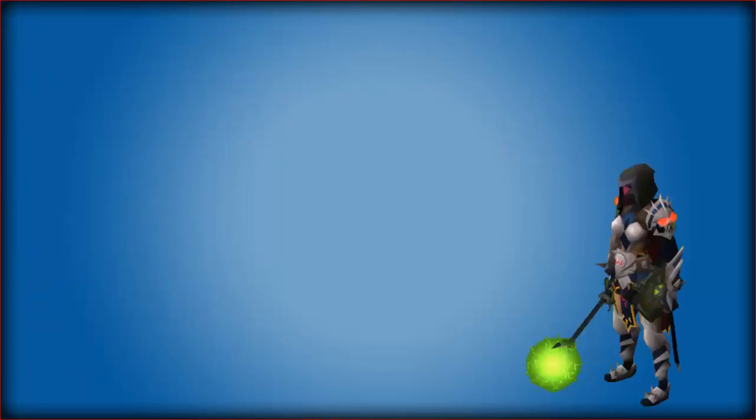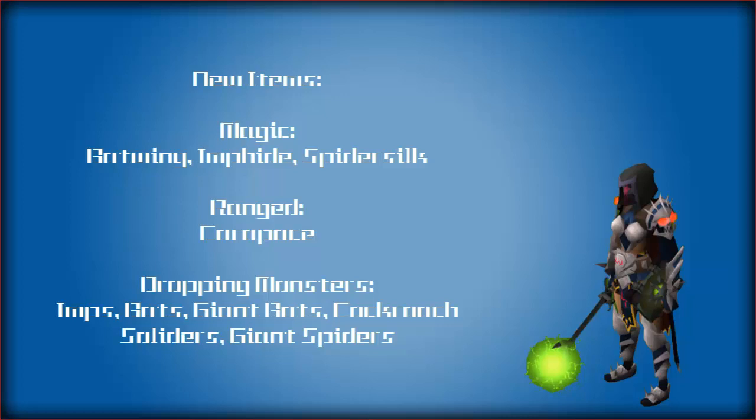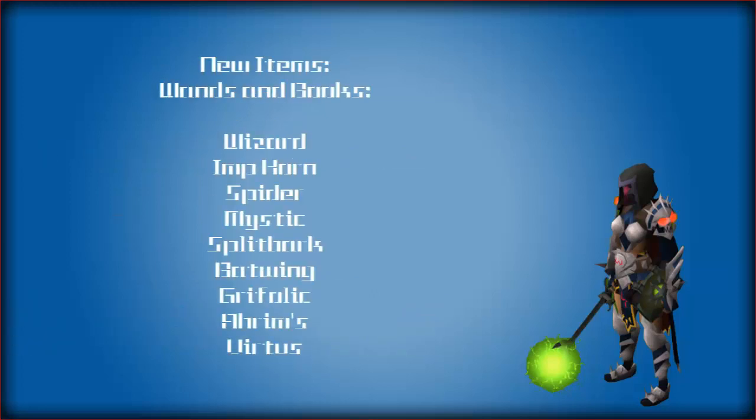The following items have been added to the game to level out some of the playing fields: batwing, imp hide, and spider silk for mages, and carapace armor for rangers. The dropping monsters for the materials are regular and giant bats, imps, giant spiders, and cockroach soldiers. Other additions include wands and books, ranging across the full spectrum, offering a wand and book or orb for each set of armor in the mage set.